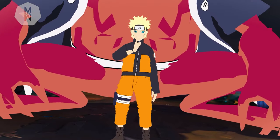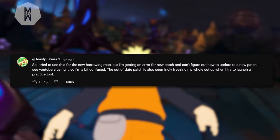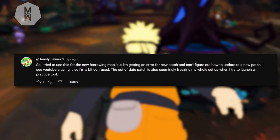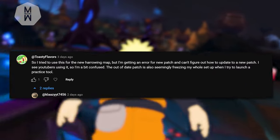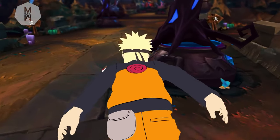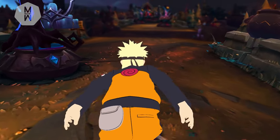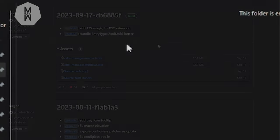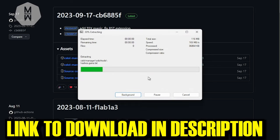Starting off with toasty flavors because this is the most recent issue and many of you seem to have it. He tried to use a new Halloween map but is getting an error for a new patch and can't figure out how to update it. To fix this issue we need to update CSLoL Manager to the current patch — what I usually do is delete the entire thing from my PC and download the new one. There's a link in the description and then just install it as usual.